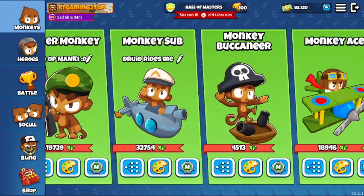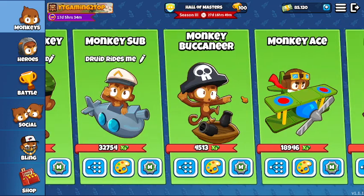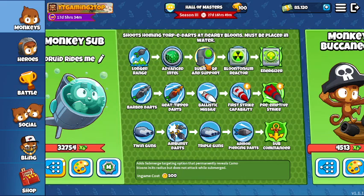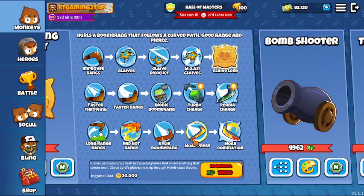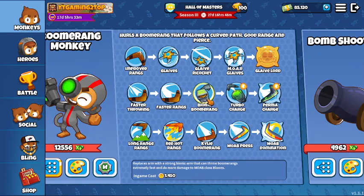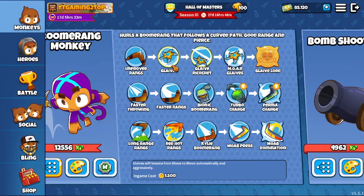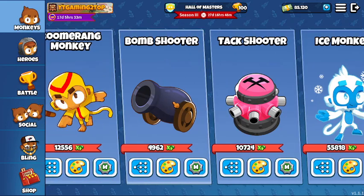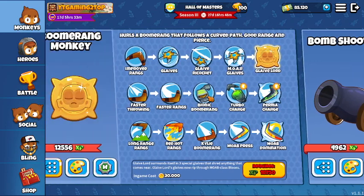You can get Boomerangs to 3-0-2 to get Glaive Ricochet and Red Hot Rangs. With two of these guys, even without tier 4s, you will be able to defend every rush your opponent sends against you — because rushes in Red Balloon Camp are very easy to defend, and Yellow Stadium as well. So Boomerang can be your second option: Boomerang and Submarine or Buccaneer. As I explained, Buccaneer with Cannon Ship provides good camo detection, while Submerge and Support strips off camo detection altogether.